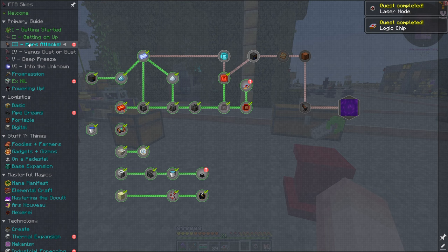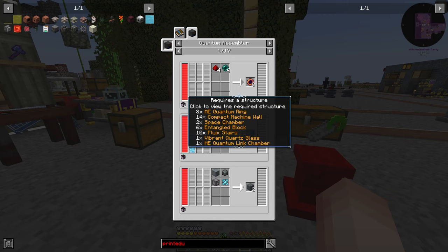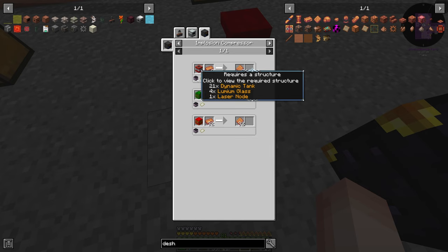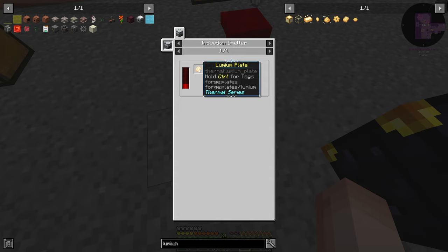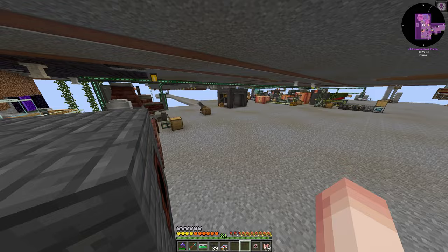And our quantum assembler, which is probably going to be the next thing we work towards — or no, I'm thinking of the implosion compressor, that's what I'm thinking of. Yeah, this is the one that needs the laser node, 21 dynamic tanks, and lumium glass, which I'm pretty sure we've made before. Lumium is fairly easy to get at this point. So we'll probably be working on that next episode so we can get Dash being produced in a more efficient manner.